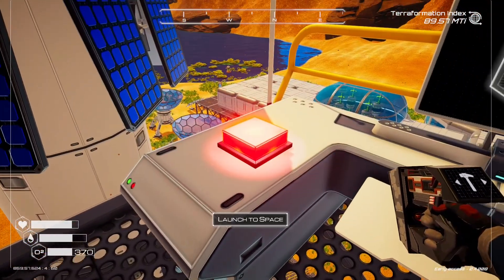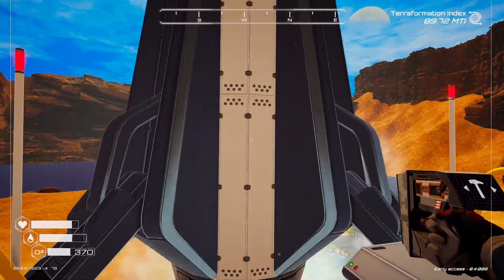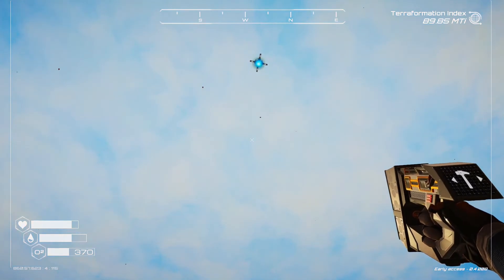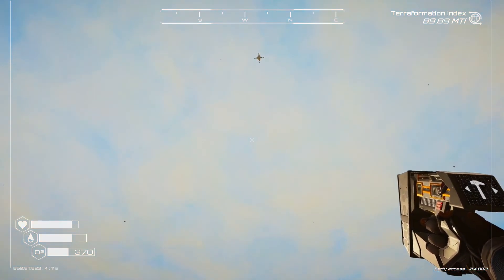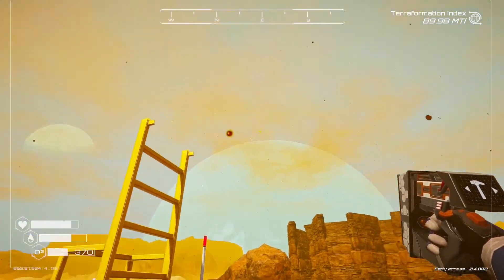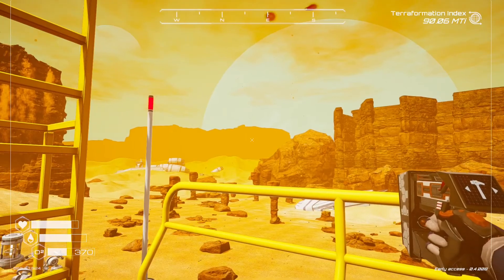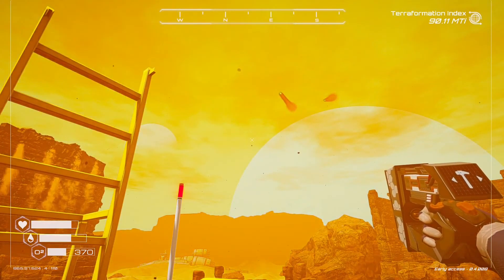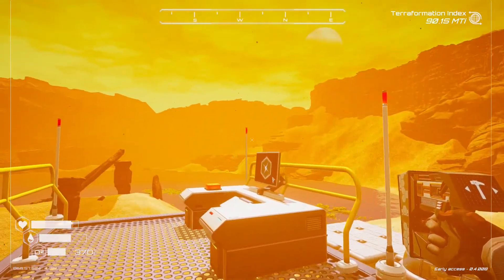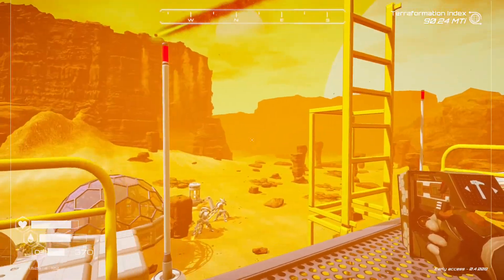Your rocket will build and fire it off. Once your rocket goes up there, a meteor shower will happen and they will be full of uranium. The easiest thing to do is just go on about your business and kind of take note of where they all go.